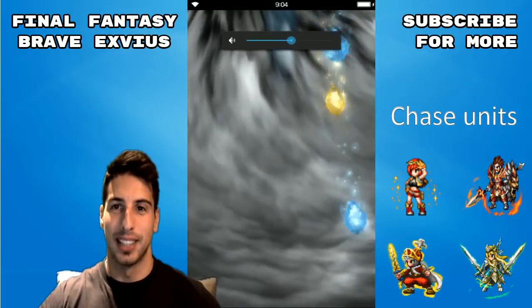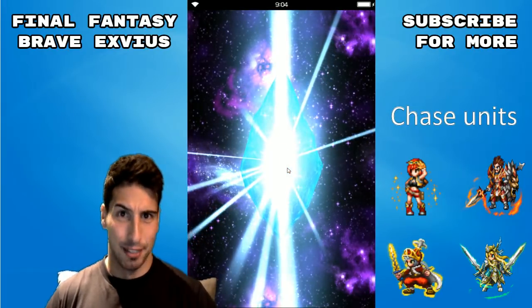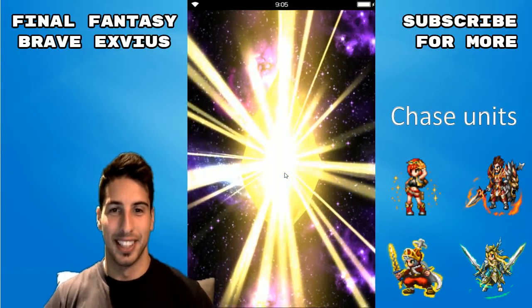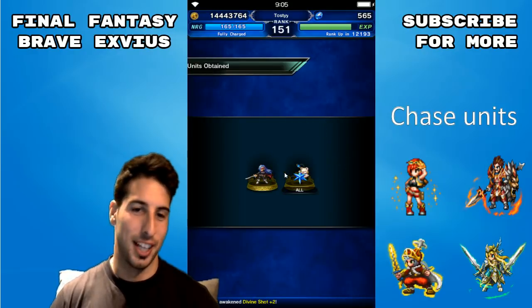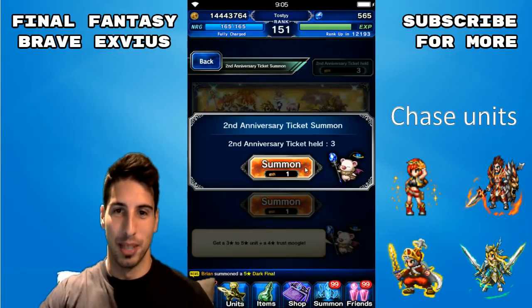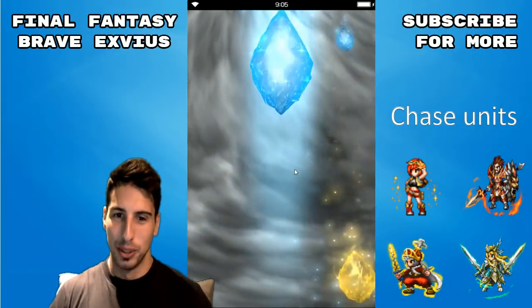Let's start things off with the ticket summons and see if we can get anything good. Let's crack the blue — we're getting a yellow right off the bat! Let's crack this bad boy and see if we can get a rainbow. It's probably gonna stay yellow, but it's good. We're getting closer and closer to that TM, so that thing is really good. And we are getting the 5% moogle, which is really amazing — I really need them, so I'm probably gonna keep them for a future unit.